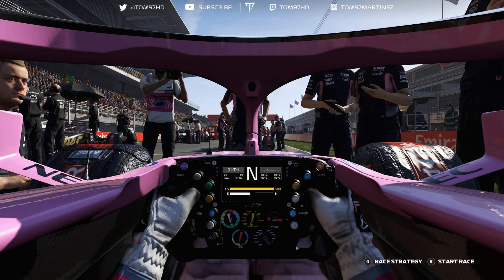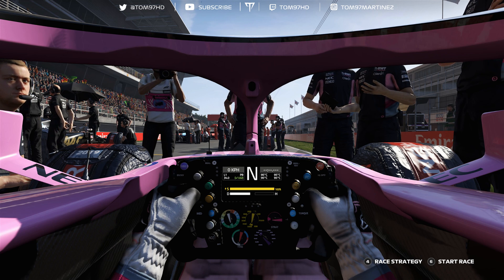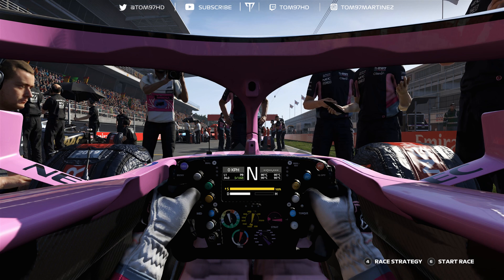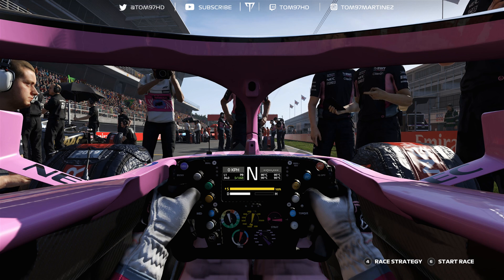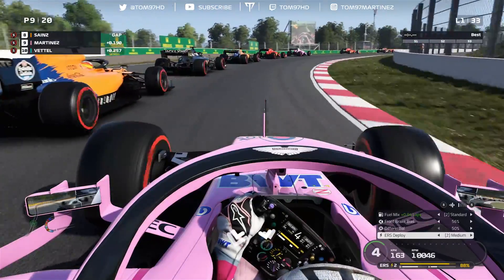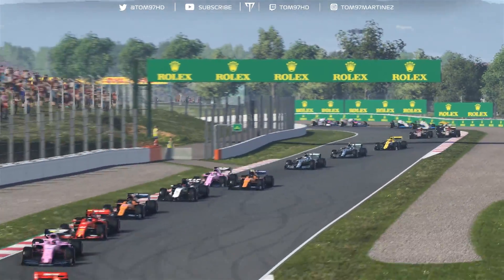In terms of upgrades, we have had some on the car this weekend. It took a couple of races to save up points, but we now have the final aerodynamic upgrades on the car, so it is officially maxed out in terms of performance. We've also added two reliability upgrades, which means on the R&D graph we overtake McLaren as the second quickest team — though Red Bull, Renault, Haas, and Alfa Romeo are all gaining massively, making that top seven very competitive.